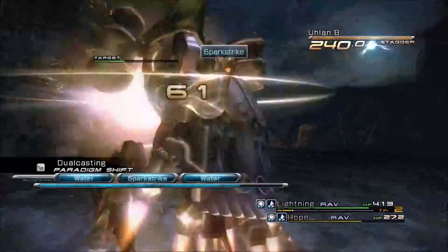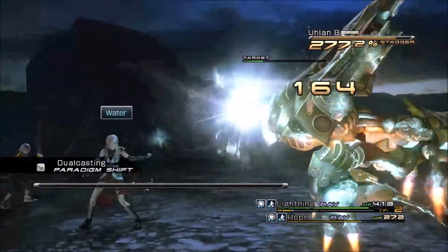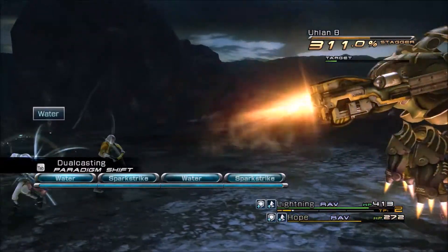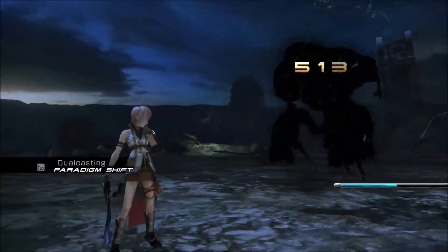So I'm just using dual casting for the moment because I'm just testing out to see what the enemy's weaknesses are. We did get him to stagger, so we'll continue attacking now and doing maximum damage to finish the fight. He's done.